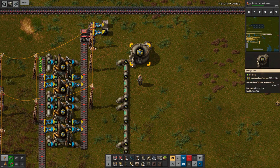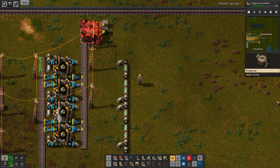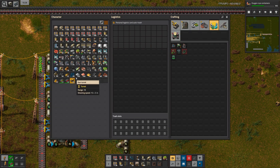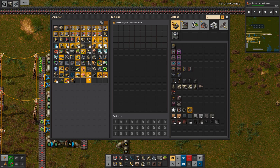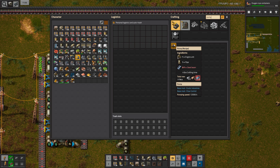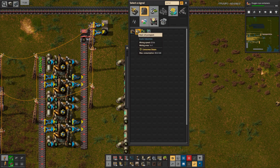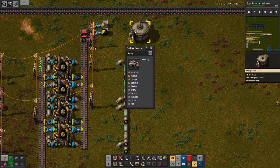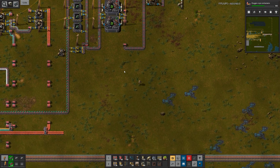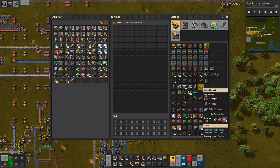I need to sort of take this apart and then maybe place this here. Have a pump — if I find it. I don't know if I have pumps. I should have pumps. That's a pump jack. Not sure if I'm automatically producing these kinds of pumps. If not, I should start doing that. So I will now gather some steel beams. Or should I just automate that right away? Engine unit, pipe and steel beam.